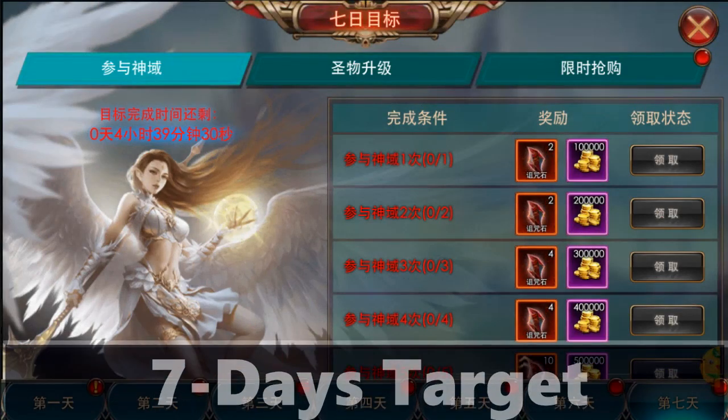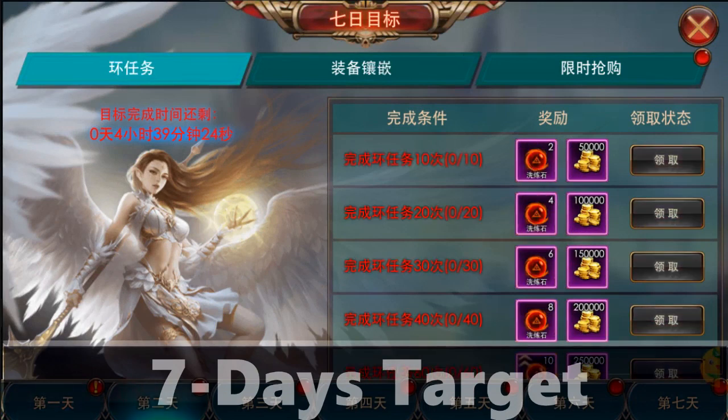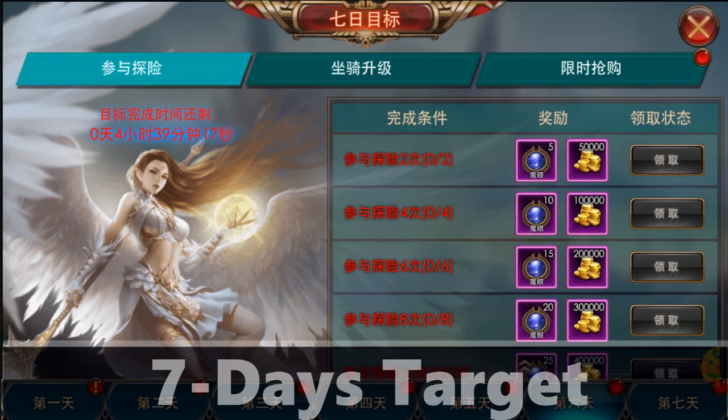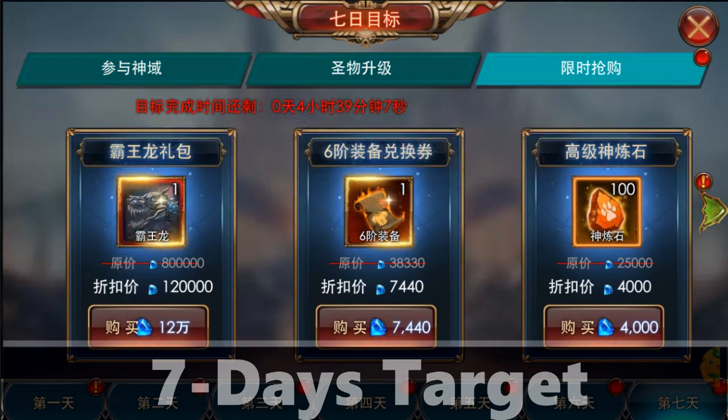The fourth feature is certainly familiar to you — it's the 7-days target feature. After your character first enters the game, there are various targets and rewards based on what's requested. For example, if the target is upgrading wings, you will get additional wing upgrade material after completing it. Besides the targets, you also get discounted items which I think are very appropriate for your character development when this feature opens, though I'm not sure if they're truly worth it.